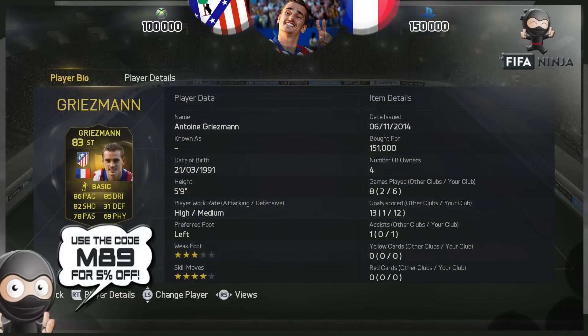If you do want some coins, head over to fifaninja.com. Use code M89 to get yourself 5% off. fifaninja.com is the place to go if you do want some coins.